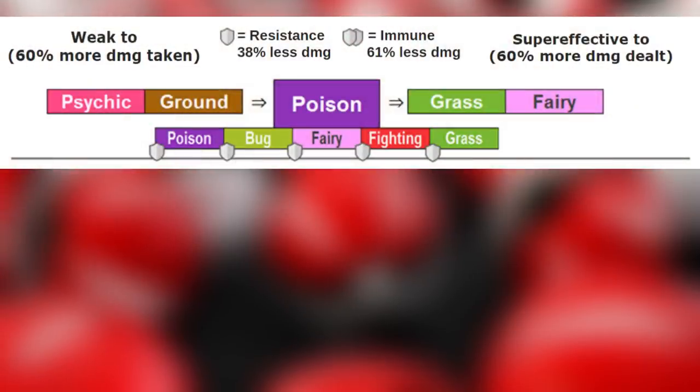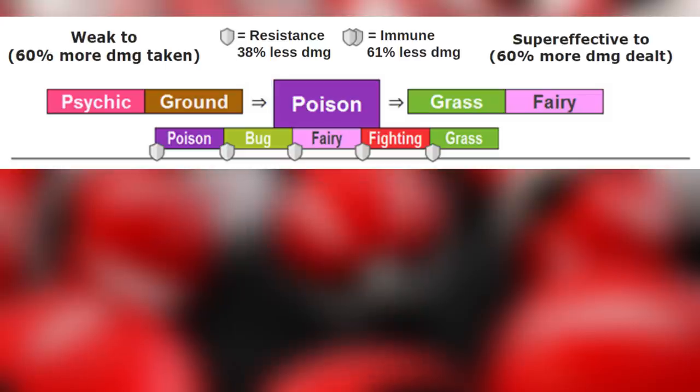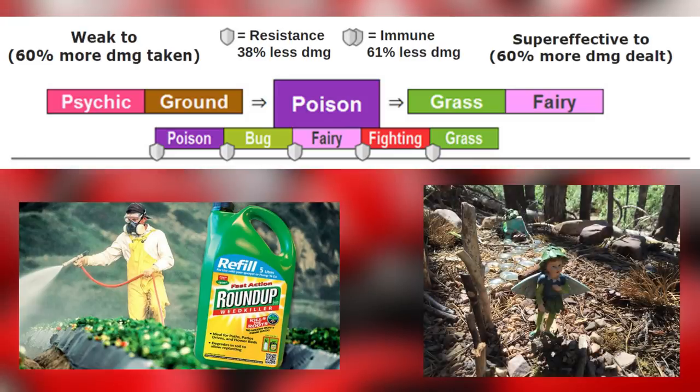Up next is the poison type. Poison is weak to psychic and ground types — ground can absorb toxins, and a strong mind can develop techniques for avoiding toxins. Poison can be super effective against grass and fairy types. Pesticides can take out plants and weeds, and toxins in the forest affect fairies because of the connection that they have with nature.